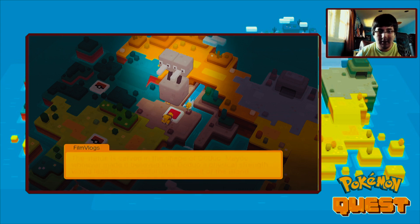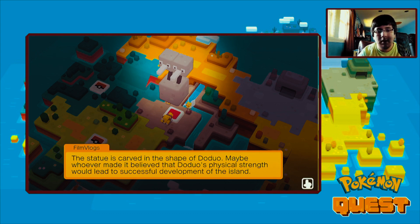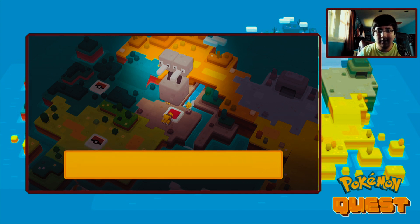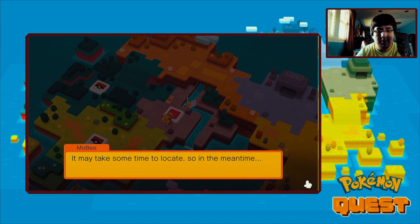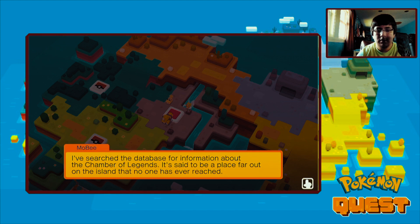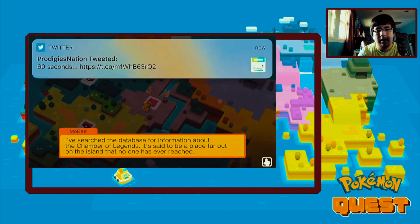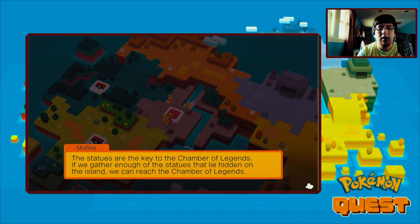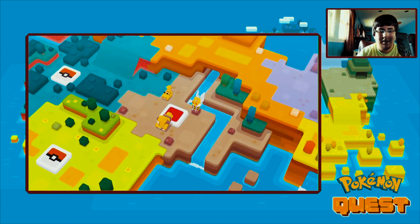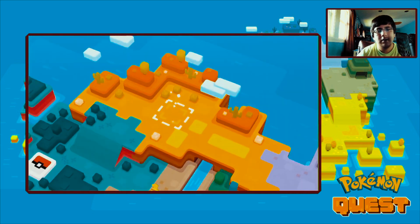This is the Flourishing Statue, carved in the shape of Ditto. Maybe whoever made it believed that Ditto's physical strength will lead to a successful development of the island. It seems you've explored everything you can in this area - we'll locate the route to the next area, it may take some time. In the meantime, the database shows information about the Chamber of Legends, a place far out on the island that no one has ever reached.